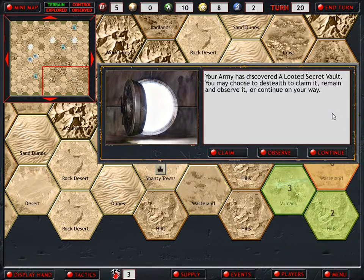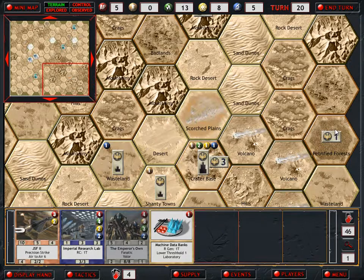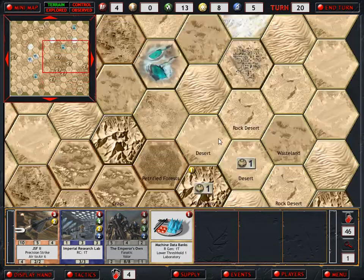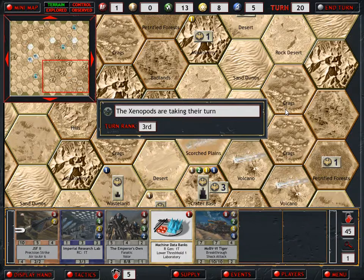A looted secret vault! We may choose to de-stealth to claim it - we will, of course, claim this one. We gain three materials and three tech. We also gain Machine Data Banks! Wow, I don't think I've ever seen this before. Let's re-stealth Kusanagi. This attaches to a facility - it would attach to our research lab. It generates one tech each round and makes it easier to develop technology and genetics cards. That's amazing - really lucky we found it over there. We draw another card and get another Tiger Tank - that's fantastic, don't get me wrong.